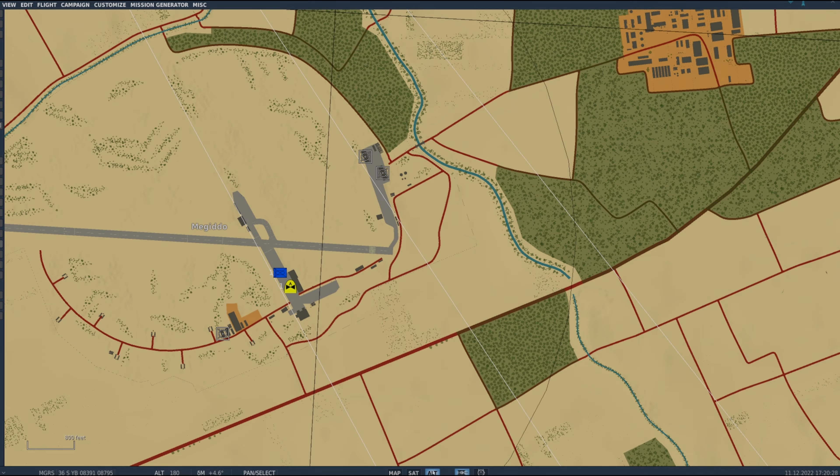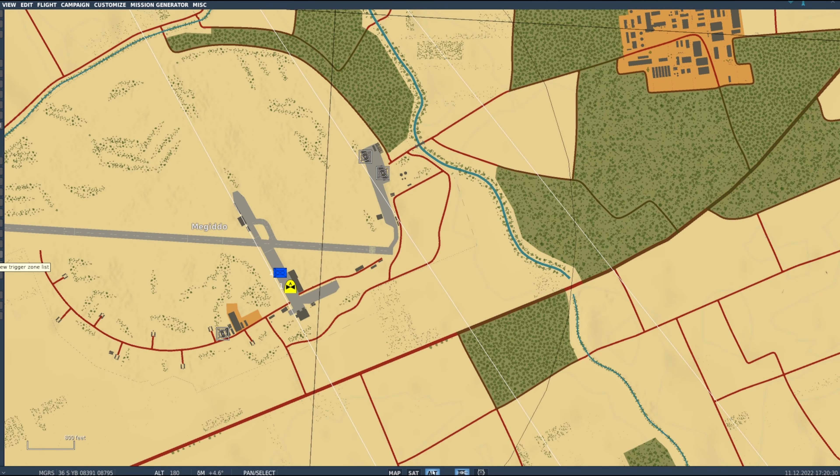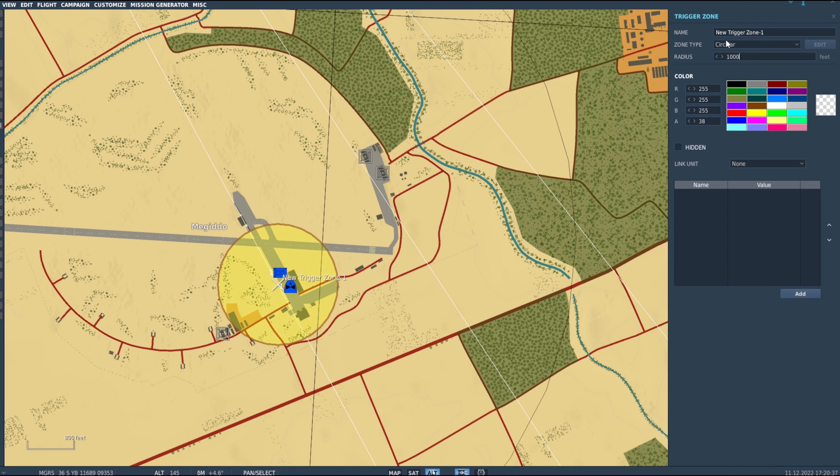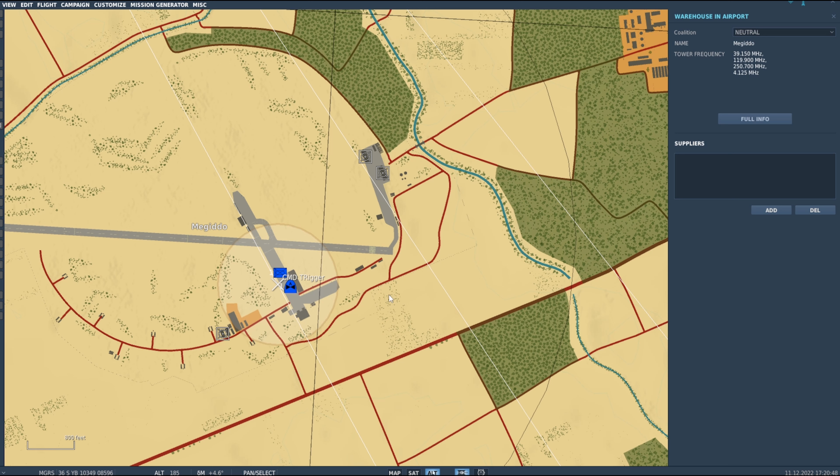Now we're going to create the trigger zone that those vehicles will be inside. I'll create a trigger zone, change the size to 1000, place it right on top of where those units will spawn, and call it 'Command Trigger'. So we've got our Command Trigger zone with our vehicles inside it.